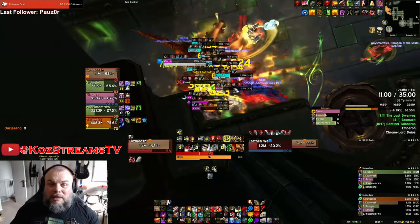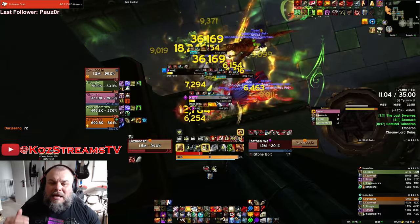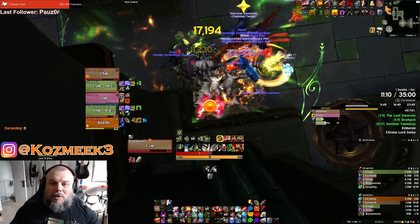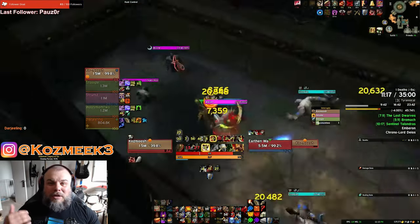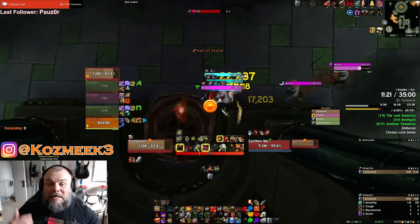I was hoping to maybe do the druid and play the mage but they're so low. The druid might be able to get into a key, but the mage I really doubt — same with my evoker or my rogue, they're all around 424. I'd have to do heroics before getting into mythic zero, then mythic plus. So I figured, let's play the ones that are actually geared. I played the warrior and that means we now have another vault to look at.